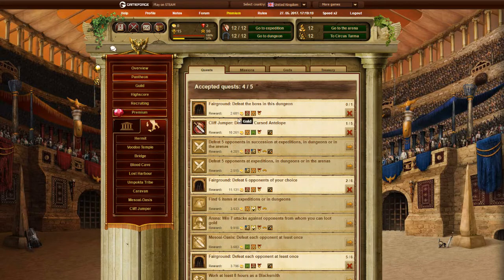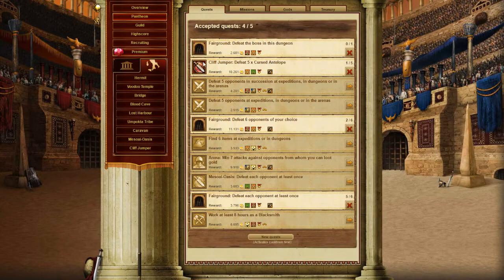In Pantheon you can access quests. Doing these quests will give you rewards like gold, god fame, honor, and some will give you items. There are 6 different types of quests: ones for Dungeon, Expedition, Defeat Opponents, Find Items, Battle in Arena, and Win in Arenas or Work.